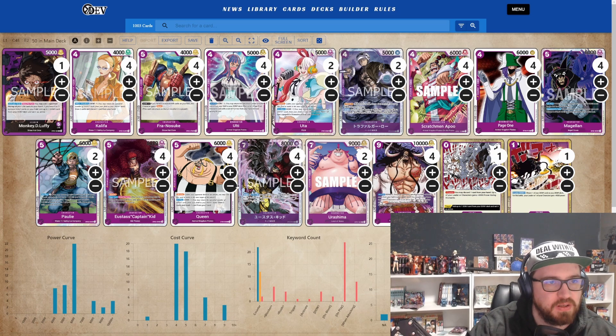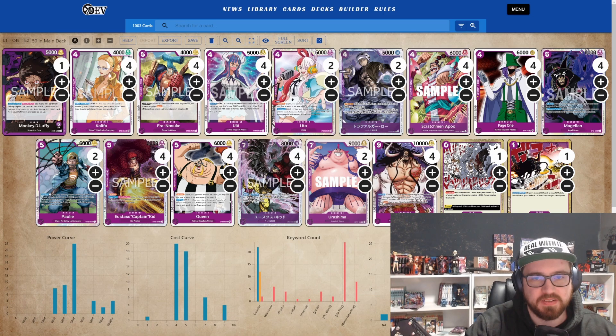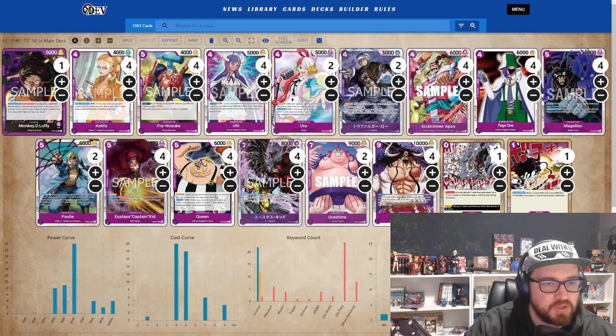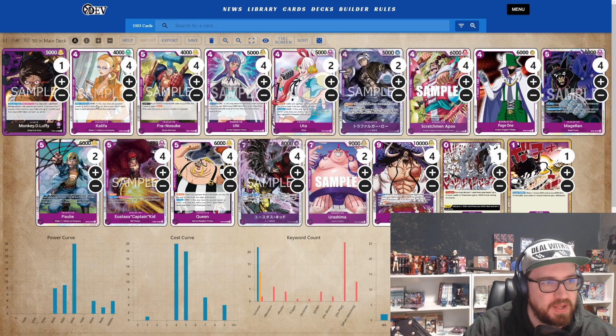Now I want to show you the cards I picked and explain why I chose them. Starting with the 2k counters — we have twelve 2k counters. First is Kalifa, who can be good in early game because she has the Queen effect: don minus one, draw two, trash one. In my 20 games I never used the effect, but it can be okay if you don't have other cards to play.